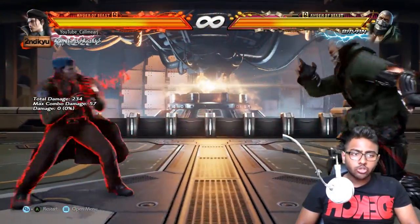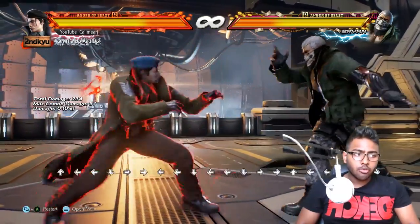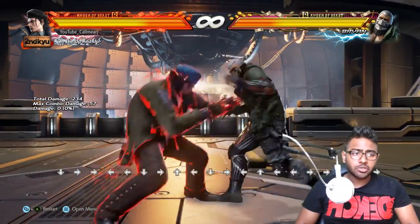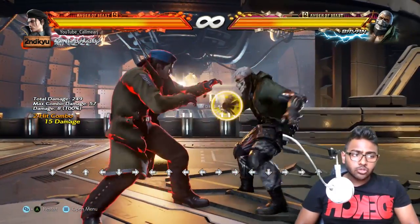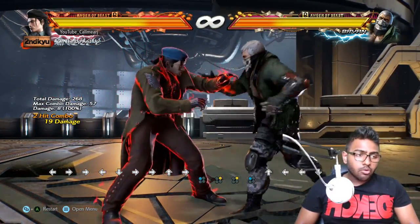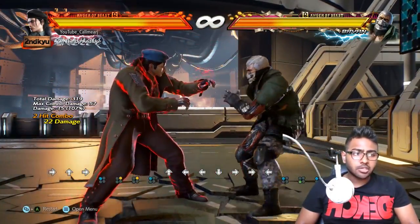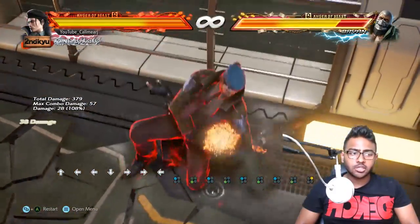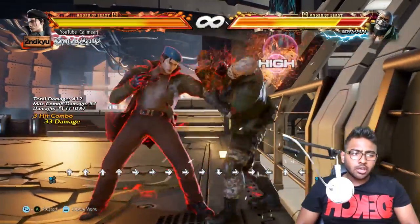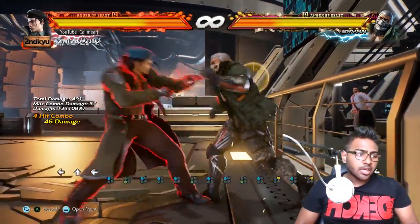We'll go over punishes — not talking too much about frames, since new players aren't very interested in that yet. First, his fastest 10-frame punishes: 1,2 as always, then 2,1, and his best one is 1,3. 1,3 is best not only for damage but because it has a number of extensions — you'll see Nobi use them a lot — including a grab extension and 1,3,1, which carries on further.